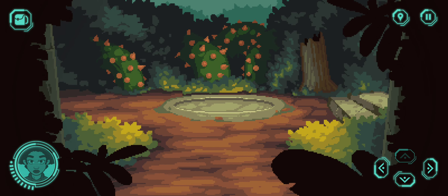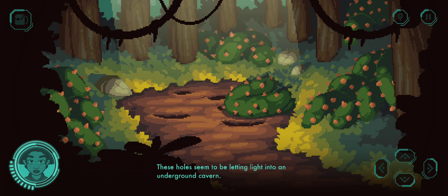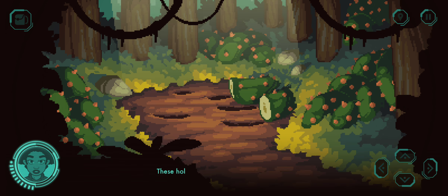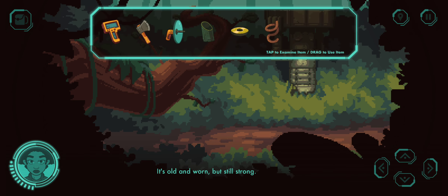It's a pretty sturdy tree stump. It's locked. The vine is covering up one of the holes. These holes seem to be letting light into an underground cavern. Seems convenient. It's old and worn, but still strong.